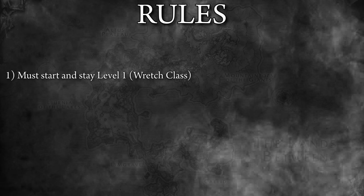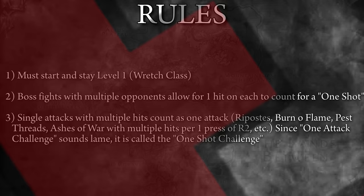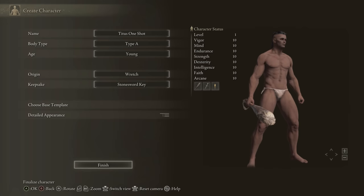The rules of this run are going to be fairly straightforward. We have to start and stay level 1 the entire run. We can only hit each boss one time. If there's multiple bosses in one fight, we're allowed one hit for each. If we can't one-shot a boss, the run's dead. A single attack that hits multiple times with one button press counts as a one-shot. Only melee hits are allowed — no incantations and no sorceries.